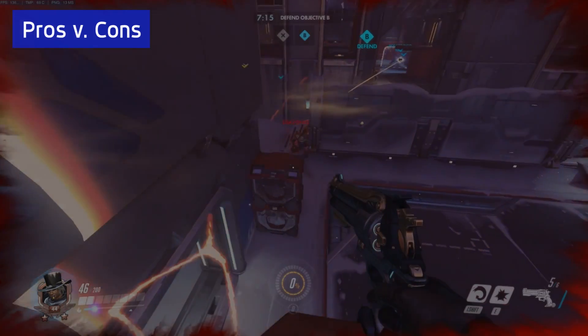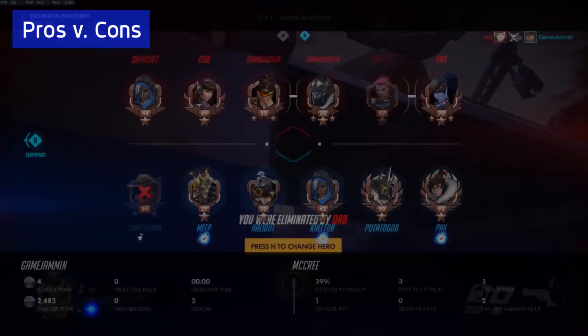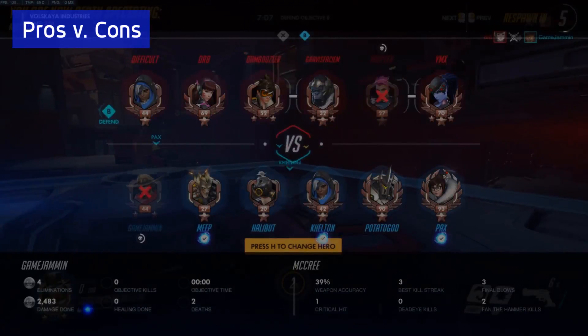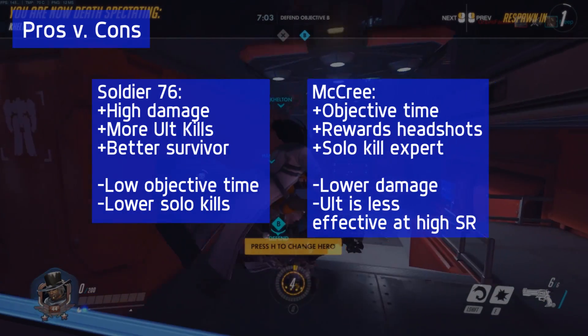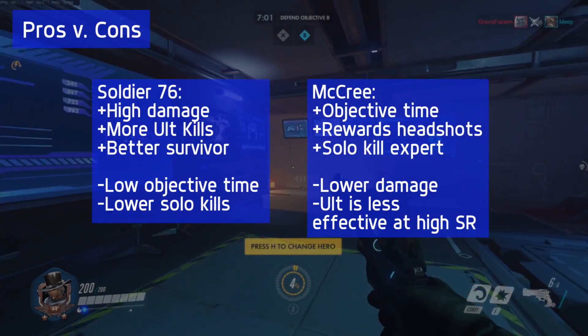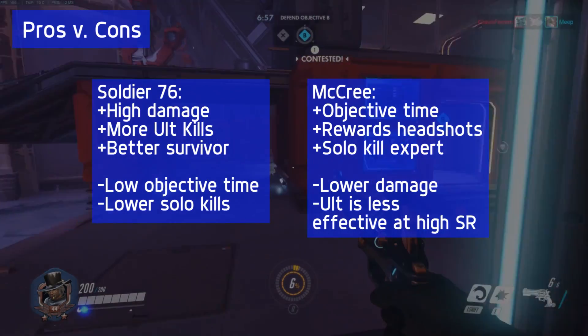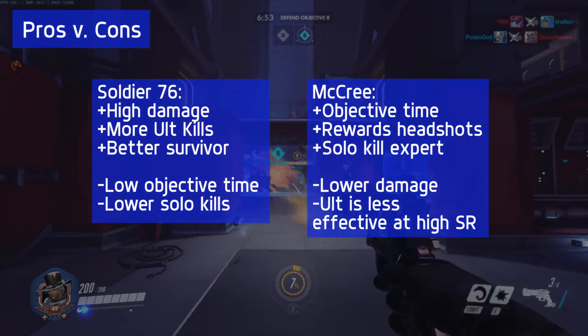So what's the takeaway after all these stats? The numbers are information, but what we want to understand is the differences between these two characters and where they excel. You can see that Soldier does more damage, has a better ult, and is generally a better survivor. However, where McCree excels is generally on objective time and being rewarded for landing headshots.